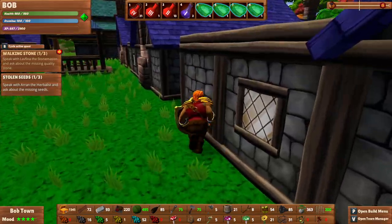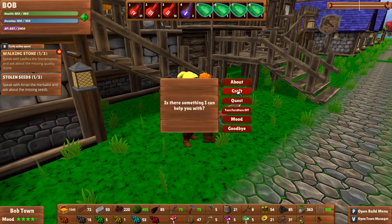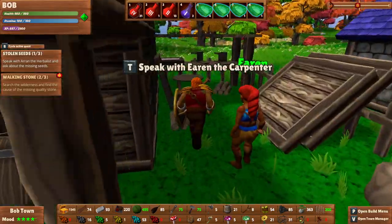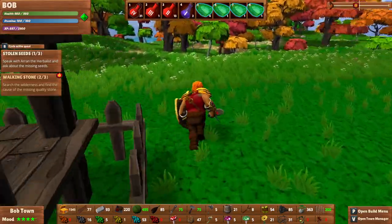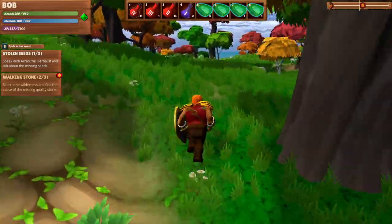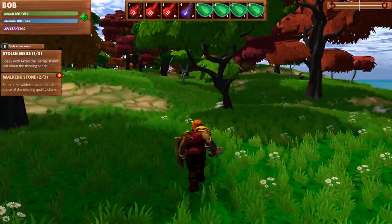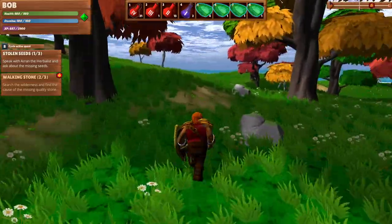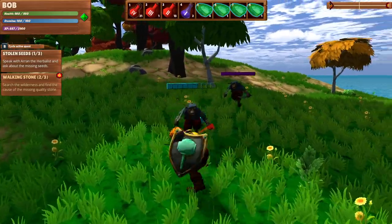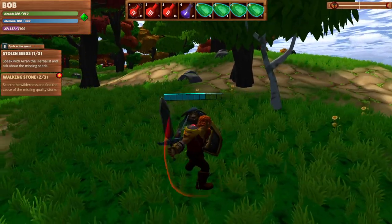Let's do that one mission that we kept running away from because we got distracted by everything but the mission. So we're going to go to quest. This one is search the wilderness, find the cause of the missing — this is just one of those simple, you know, go kill some stuff. But yeah, I want to figure out this tower thing. So if it doesn't trigger, I need to start hunting around for some sort of tower in who knows where. I'll probably pause during that time.